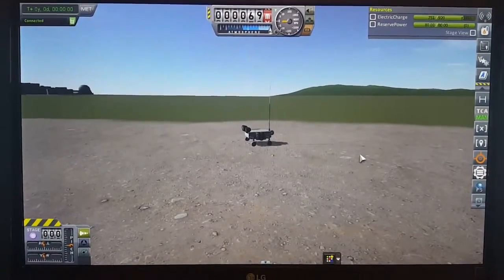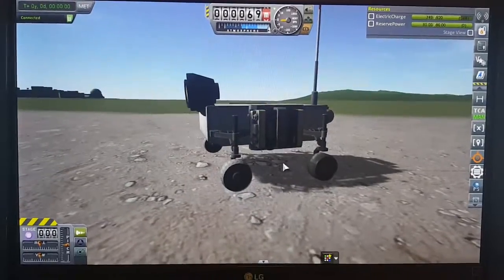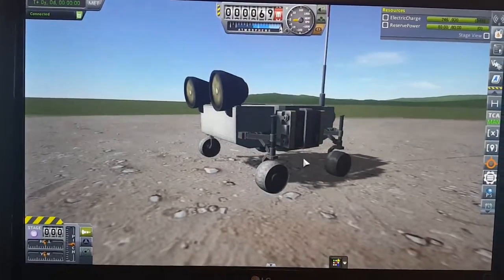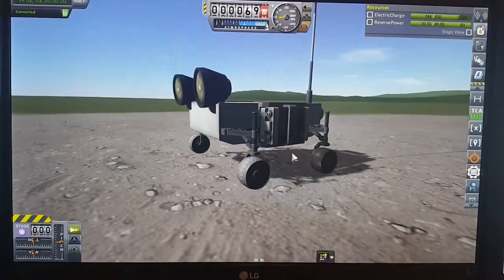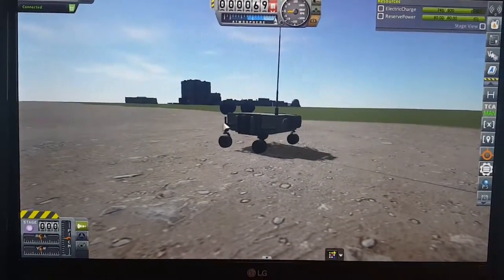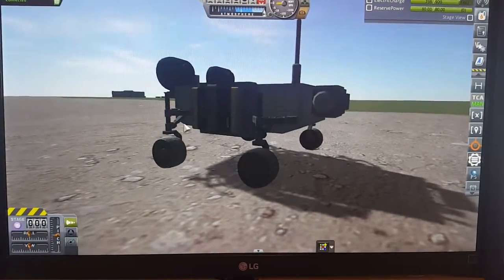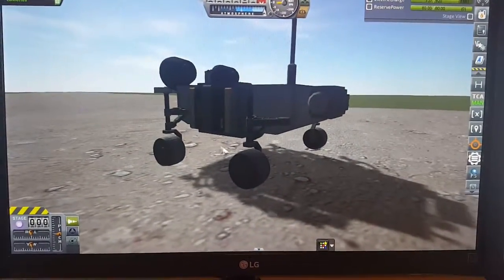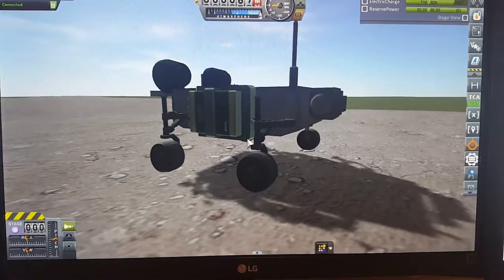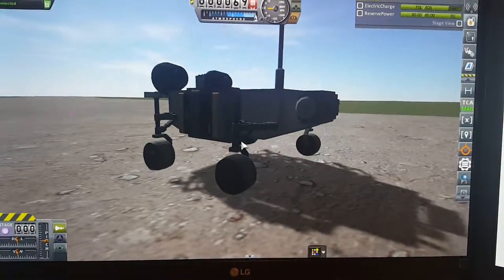I just wanted to show you the bug I'm experiencing in a modded install of KSP. The stock rover wheels won't work either on the runway or on the launchpad. You can see there is a phantom force acting on the vehicle, pushing it in awkward directions.